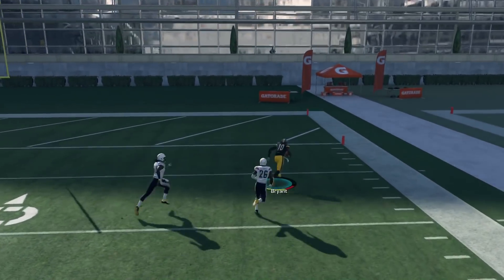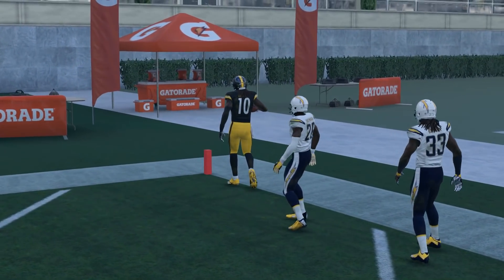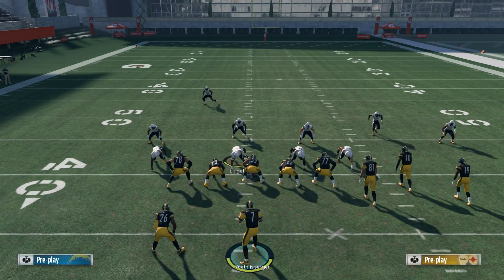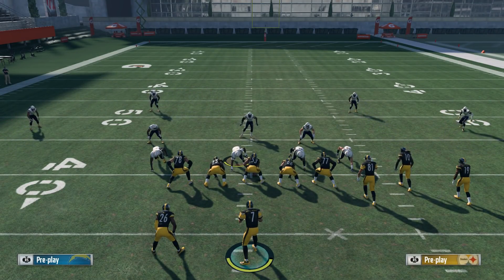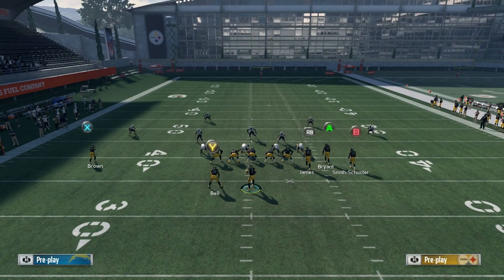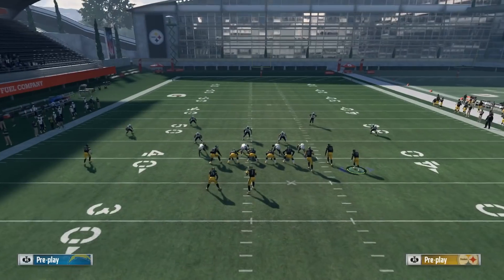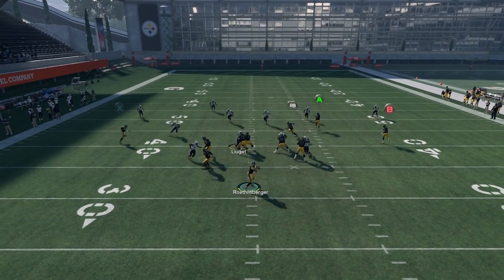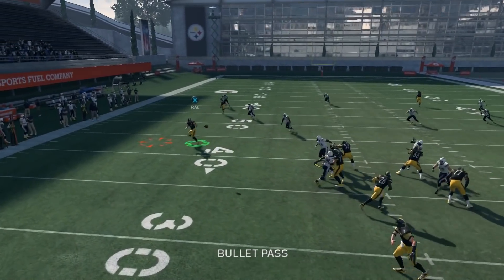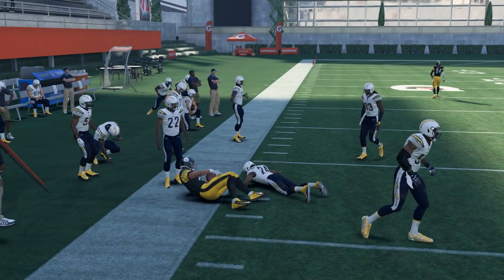A more creative setup gives you less blocking but more options against different defenses. First, max protect — that's LB or L1 and up on the right stick — put A on a fade, then drag RB. What we're doing now is creating a high-low read on the left side of the field with the C route and the drag. If they user the one-play touchdown, you look left and ask: who's open — the drag or the C route? One of those is almost always going to be open.